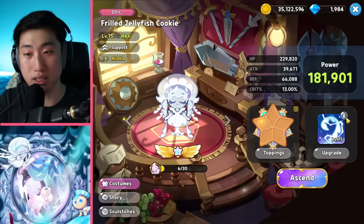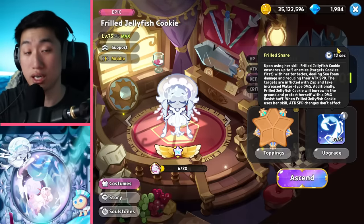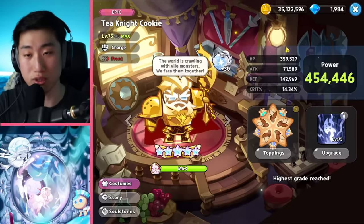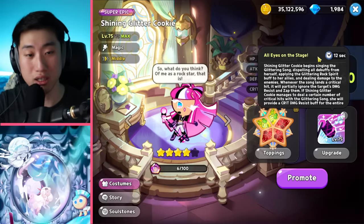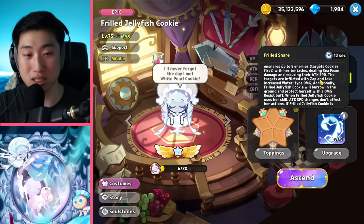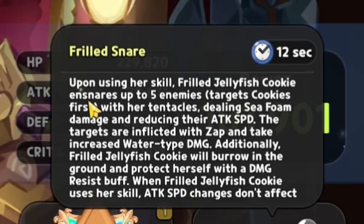Looking at the skill right here - Frill Snare has a 12 second cooldown, which is actually really fast. A lot of the skills we've gotten, except for Peppermint, like Crimson Coral and Frill Jellyfish, have short cooldowns. Black Lemonade had a 10 second and Frill Jellyfish has a 12 second - that's pretty good.